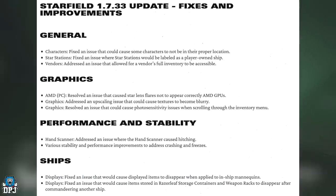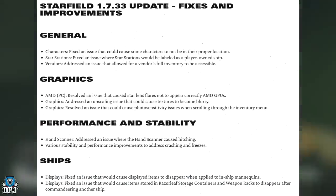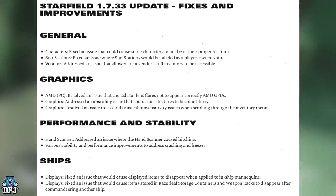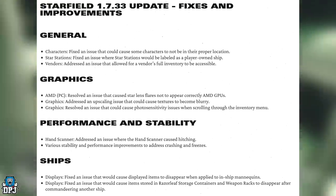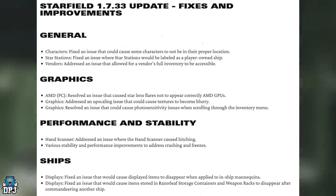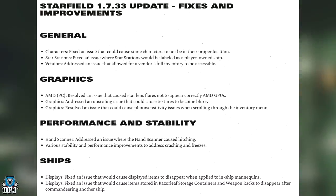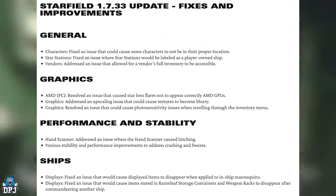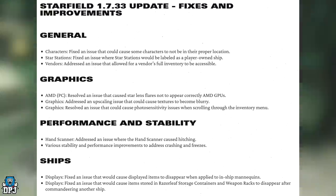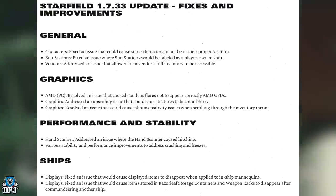This is Starfield update 1.7.33. Characters: fixed an issue that could cause some characters to not be in their proper location — this must be the ship dude on New Atlantis, he disappeared for so many people including myself. Star stations: fixed an issue where star stations would be labelled as a player owned ship.